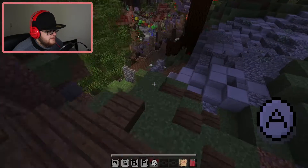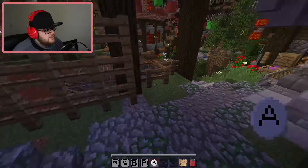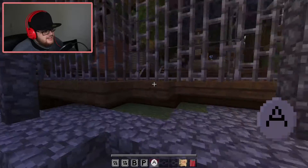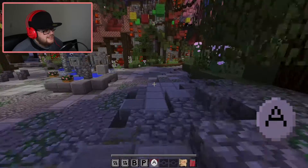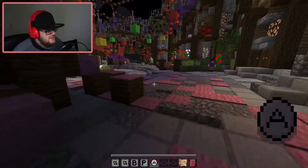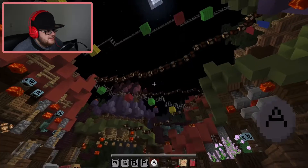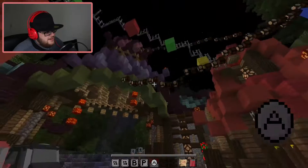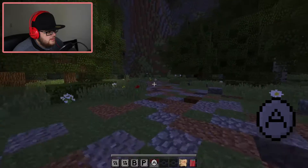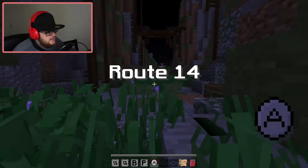I guess we need to go back to the junction and see if we can go another way. We cannot squeeze through here — that would be a mean thing, to have to go through that small a gap to go somewhere. These lights are still very very nice, they're just really small redstone lamps which is really neat. Oh, we need to go through that other thing again. Here we go — Route 14.